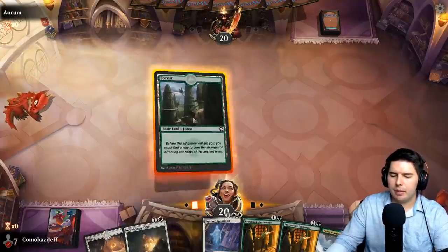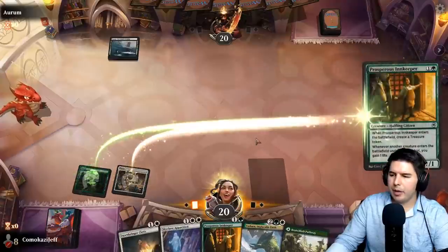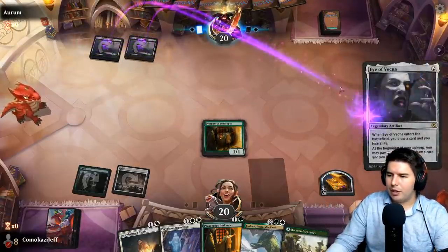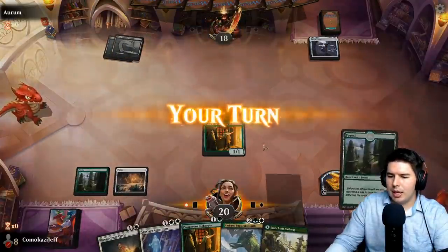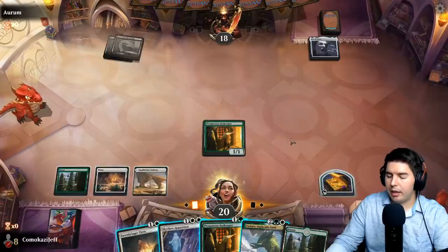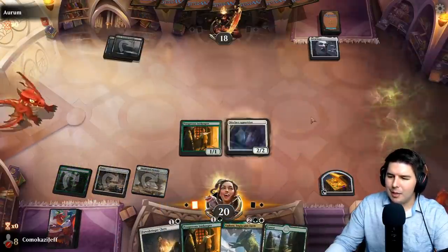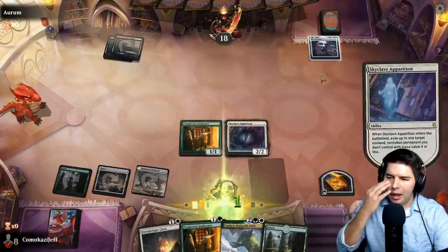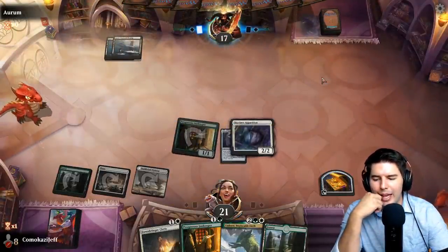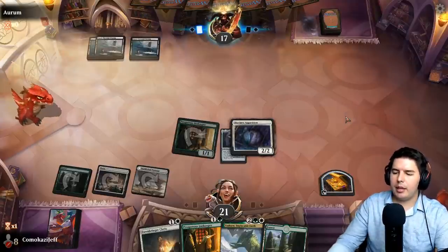Opponent plays, passes the turn. They play snow-covered swamp — let's see what version of this, looks like Eye of Vecna. Yasharn is a pretty good play here just to get the lands and stop them from being able to sacrifice stuff; they can draw an extra card every turn. We probably just get rid of the Book of Vile Darkness, but actually Yasharn is a much more powerful hit. So: Prosperous Innkeeper, then Yasharn.